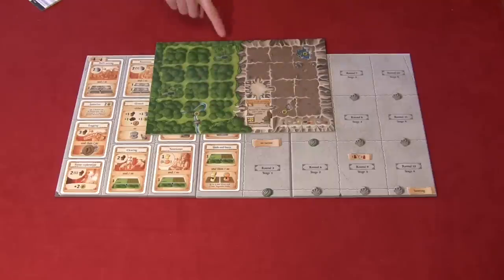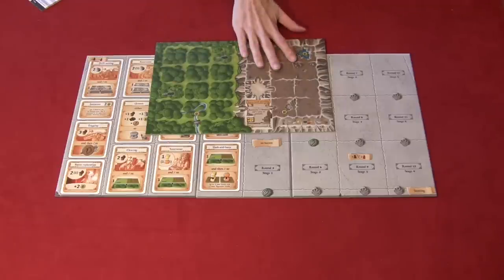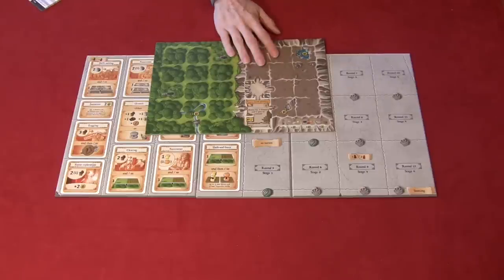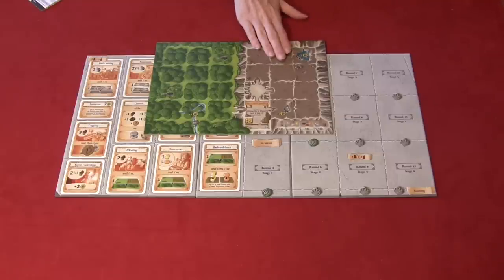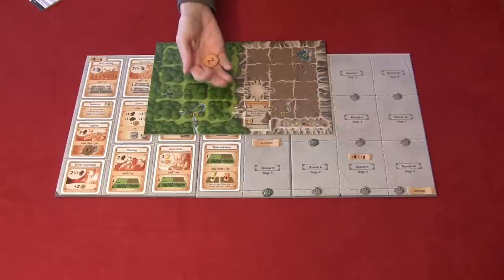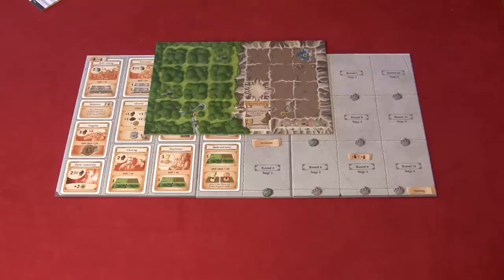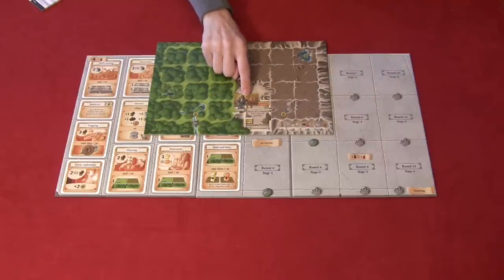Any unused space on your home board at the end of the game gives you minus one point. You'll also get points for furnishing tiles, pastures, and mines — each tile says how much it's worth. Some furnishing tiles give bonuses based on which resources you have. You'll also get points for gold at the end of the game. If you can't feed your workers during the game, you get a begging token worth minus three points that you cannot get rid of.